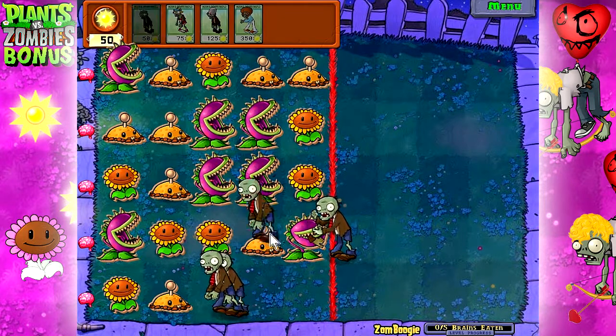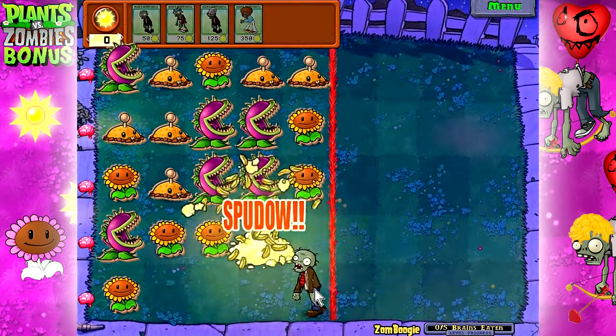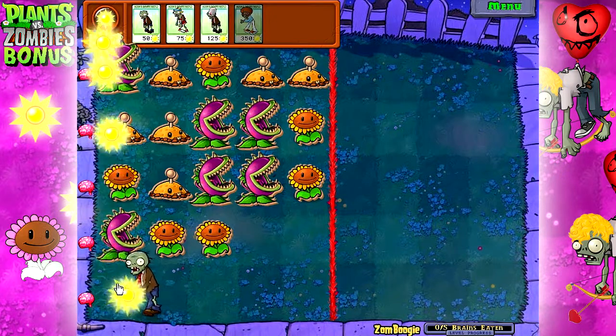They're both gonna get destroyed — that's fine, I'll get some more sun with him. Now I just gotta wait for this guy before I can do anything else. This is just a big trap level. I guess I thought it'd be harder when trying to use a dancing zombie, but I haven't even taken out a row so I'm barely into this.